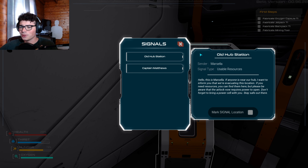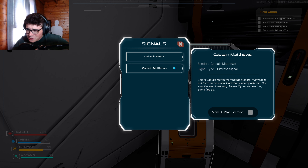Terminal, how you doing? Old hub station. Hello. This is Marcella. If anyone is near our hub, I want to inform you that we're evacuating this location. If you need resources, you can find them here, but please be aware that the airlock now requires power to open - don't forget to bring a power cell. So we need a power cell. Easy. Giving us a quest right off the bat. Mark signal location. Captain Matthews, how you doing from the rocks? Moxora. If anyone is out there, we've crash landed on a nearby asteroid and supplies won't last long. Please, if you can hear this, come find us. We should probably do that one and then do a power cell. It just gets us right into it.